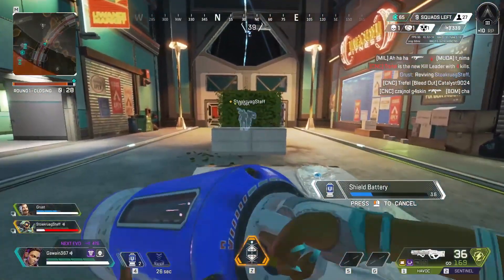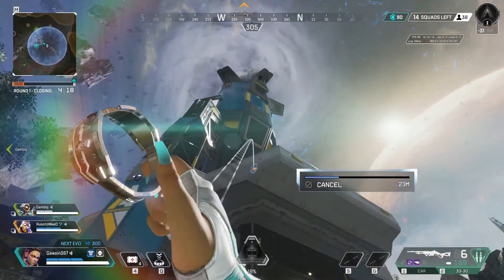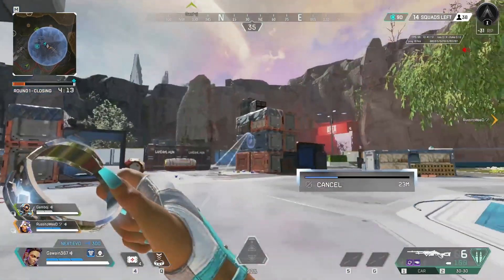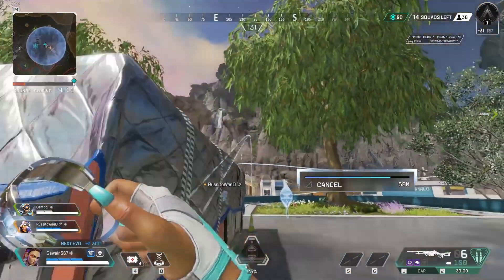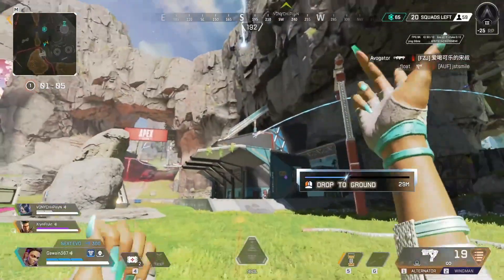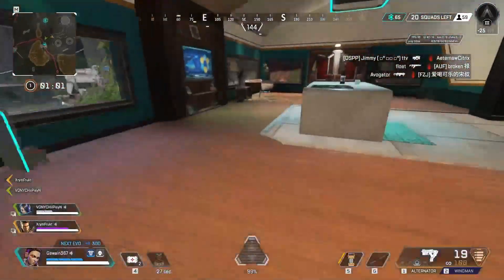The second way I use the ring is to reposition myself onto higher ground or crossing somewhere without getting shot at. There is some vertical mobility to take advantage of with this ability, but not tons. It's enough to get you somewhere just out of climbing distance, but not much further than that. I use this to position myself on top of a roof or other piece of high ground quickly when engaging an enemy squad so I can rain down on the enemy from above.